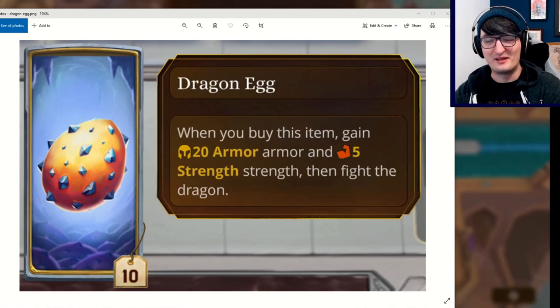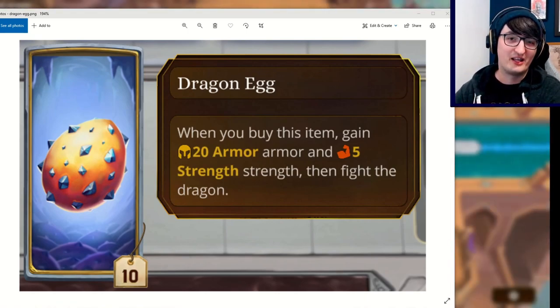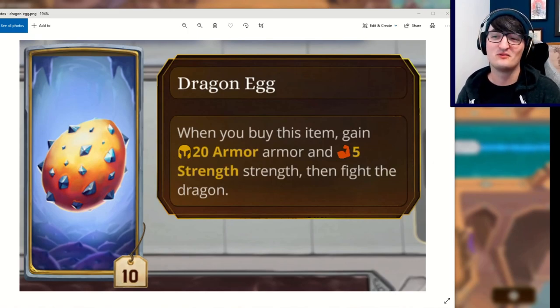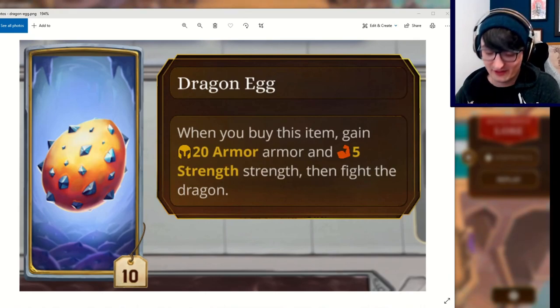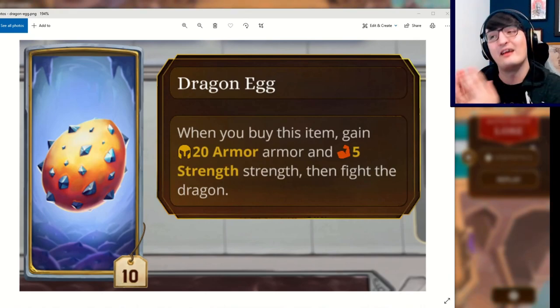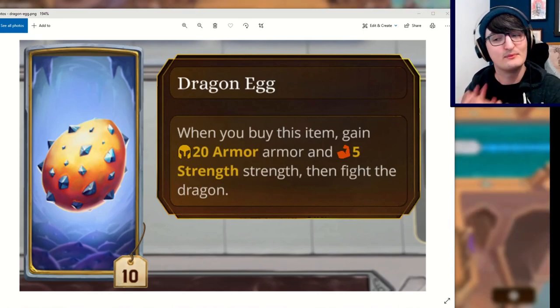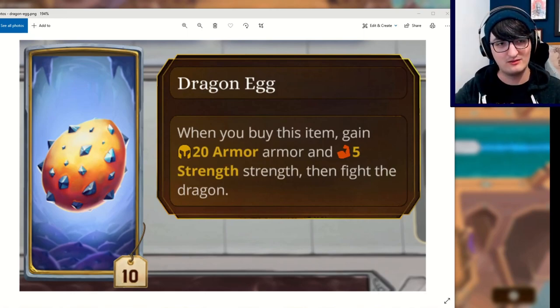Dragon Egg is a big favourite card of mine. Anyone who's been following the channel for a while will know I just want to be able to unlock the Dragon Egg for Jules and cook it up, turn it into some sort of fantastic meal. However, it is a Pygmalion item. It is currently a small Pygmalion item costing 10 gold, and when you buy this item you gain 20 armour and 5 strength. Then you have to fight a dragon.